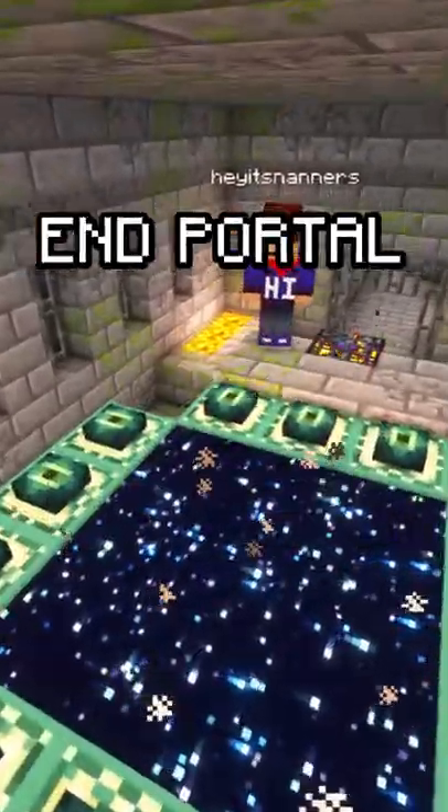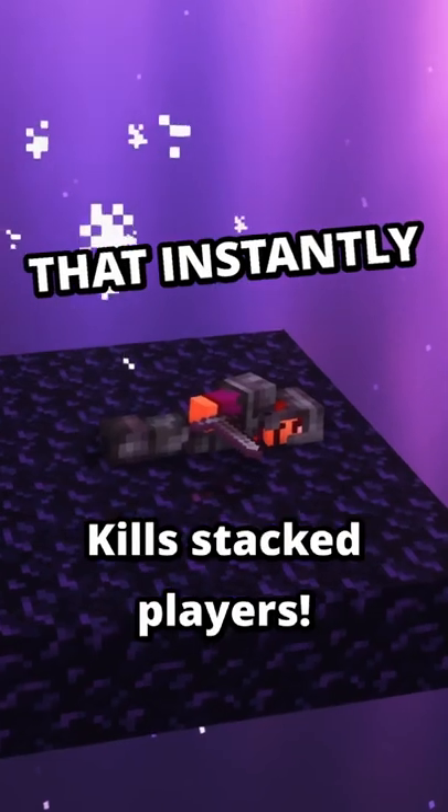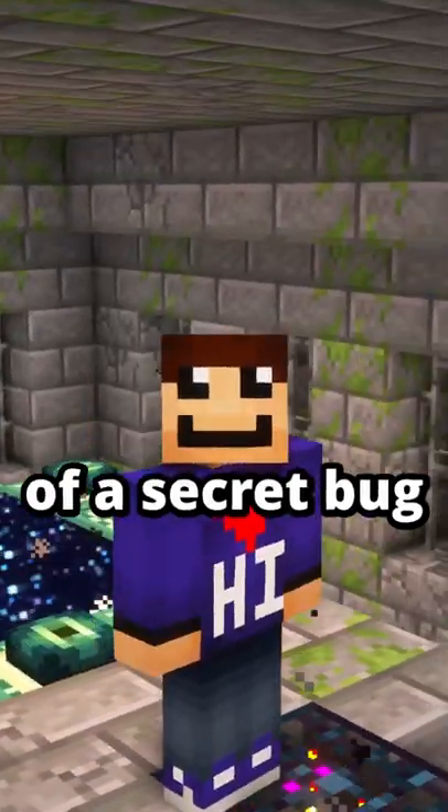This looks like a normal end portal in Minecraft, but it's actually an undetectable trap that instantly kills stacked players, and it takes advantage of a secret bug in Minecraft.